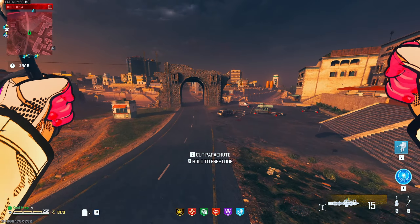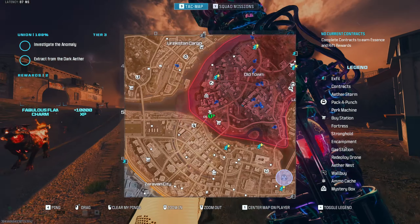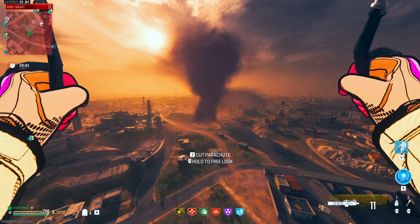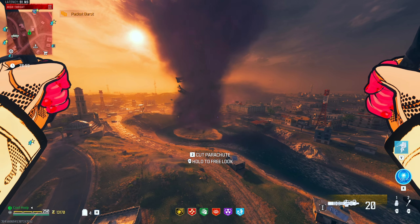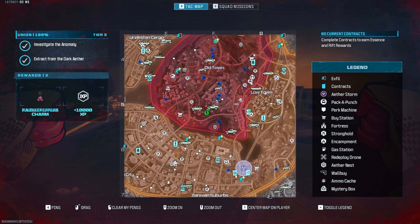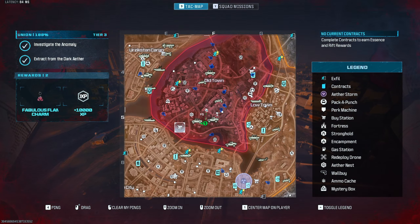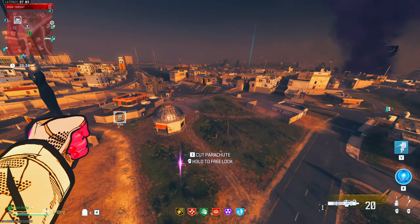I got a hellhound to spawn and nothing else. I think we're gonna dip from this terrible terrible game here. I know I can find a mega abomination in the dark ether, so let me buy some gear first. There's a buy station down here — let's go buy some gear and then we'll head to the dark ether. That's how broken this game is sometimes.